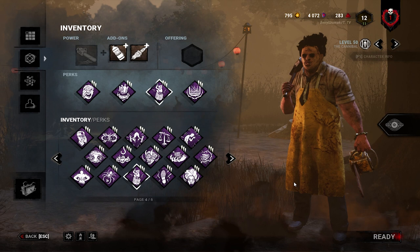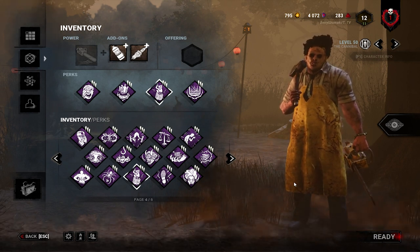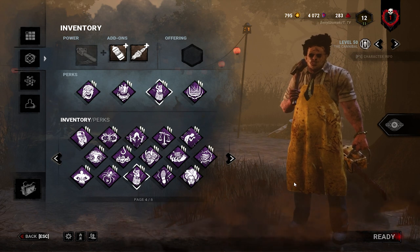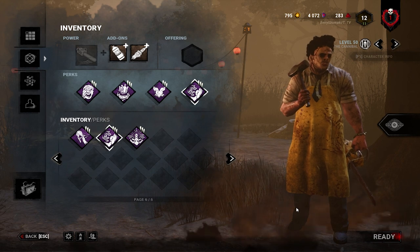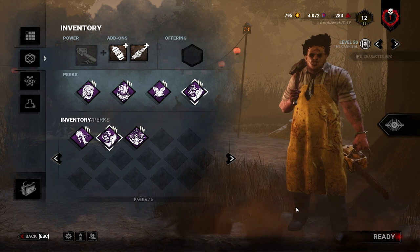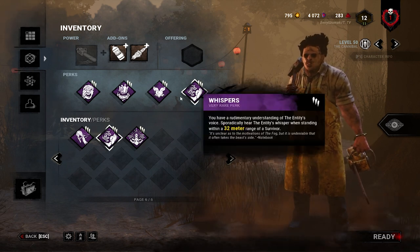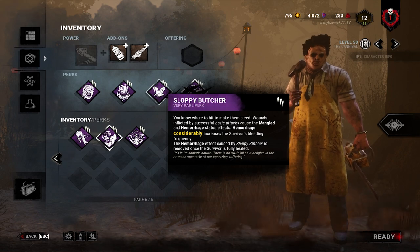Unfortunately, the slowdown perks required in red ranks — Hex Ruin, Corrupt, and Pop Goes the Weasel — are not accessible unless you've unlocked certain killers. A decent alternative build includes Whispers, which gives you information when survivors are in your terror radius, and Barbecue for aura reading from farther away. If you can't insta-down a survivor, you can at least squeeze out a basic attack hit and slow down their healing.